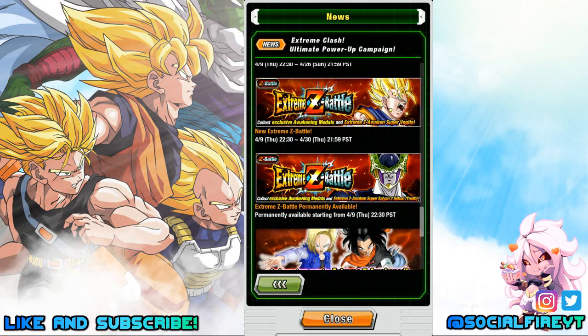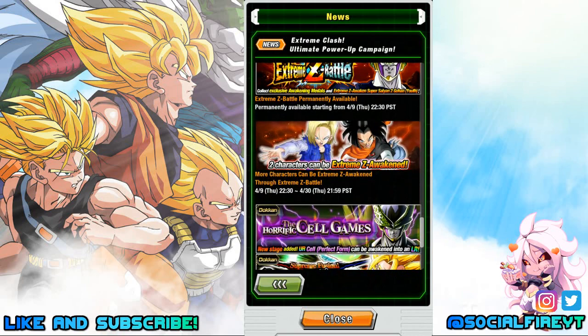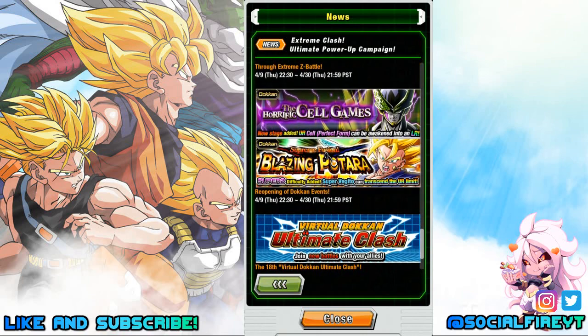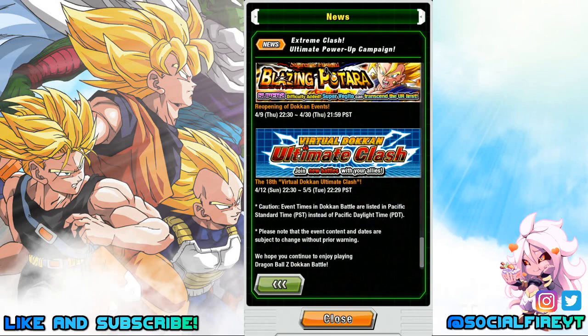The Extreme-Z Battle for sale will be open permanently starting April 9th, so you can Extreme-Z Awaken Super Saiyan 2 Gohan, as well as Android 18 and Strength Android 17. More characters can be Extreme-Z Awakened through Extreme-Z Battle starting April 9th through April 30th. The Horrific Cell Games and Supreme-Fusion Blazing Beerus will be available daily starting April 9th through April 30th. Virtual Dokkan Ultimate Clash Battlefield will be resetting April 12th and available through May 5th.